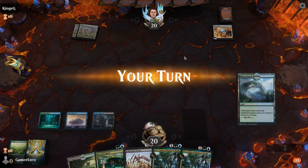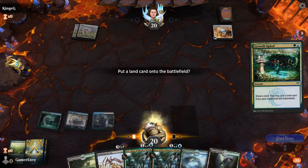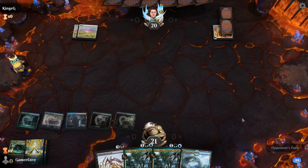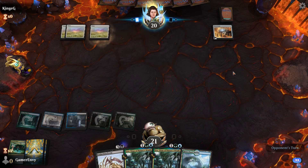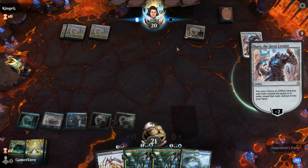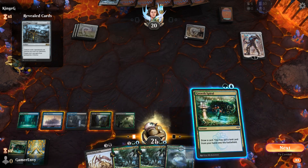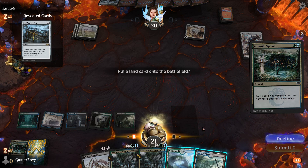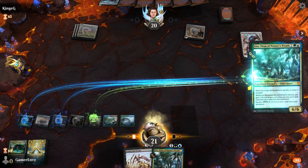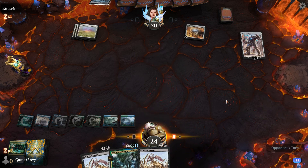I'll go with Growth Spiral, play my Jungle Hollow, and play the Overgrown Tomb tapped. Oh, Karn the Great Creator - interesting. What did he grab? Grafdigger's Cage - well, that's fun isn't it. Put that down. I'm going to play this one and hopefully find what I'm looking for. Another Extinction Event.